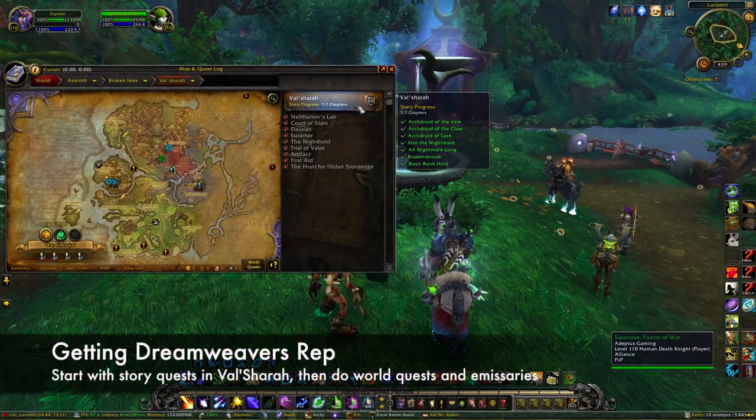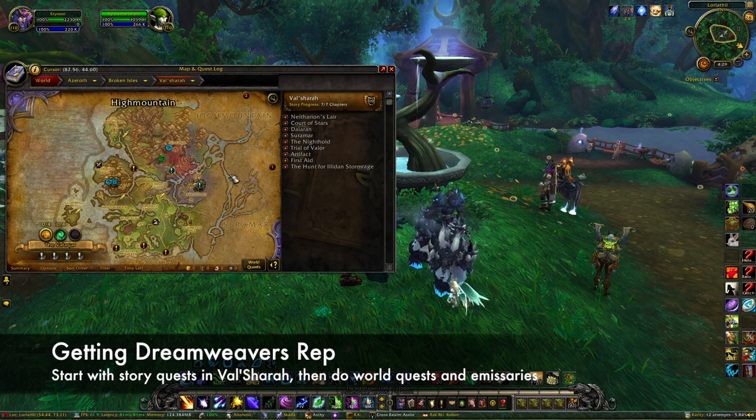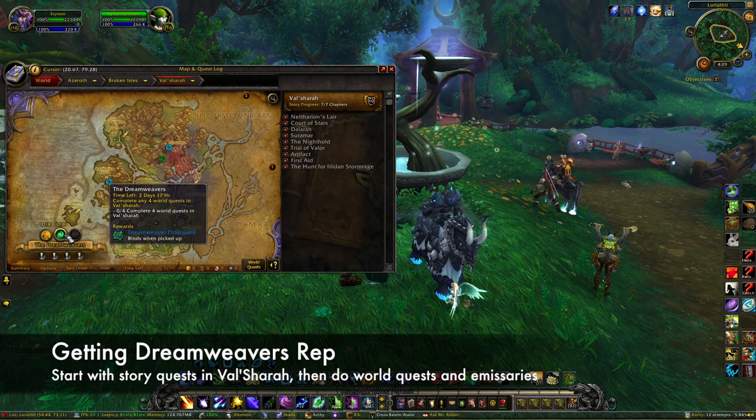The best way to reach exalted with the Dreamweavers is to start by doing all the story quests in Val'sharah, which will get you to about honored. From there, do world quests and Dreamweaver's Emissary quests in the zone to reach exalted.